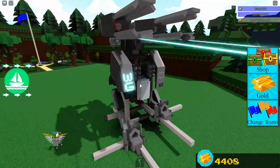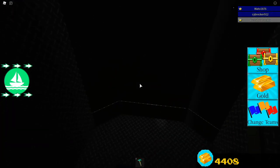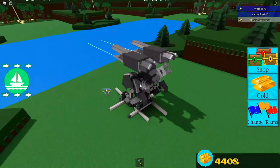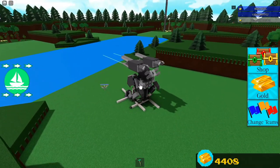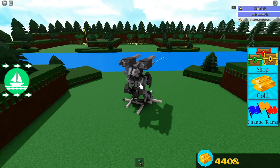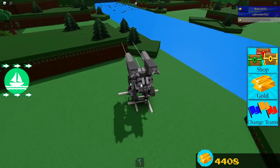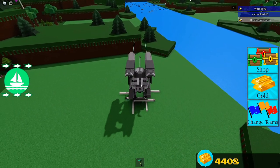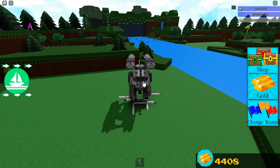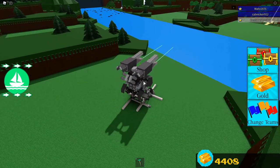Oh yeah, you found the turret controls! That's really cool. Missile firing is mapped to M, N, and B. Okay, so M - whoa! Oh my gosh, that's amazing! Wait, I want to go through all of this - there's a ton of stuff. And then N - whoa, that's insane! Here, I'm going to try going on the water.